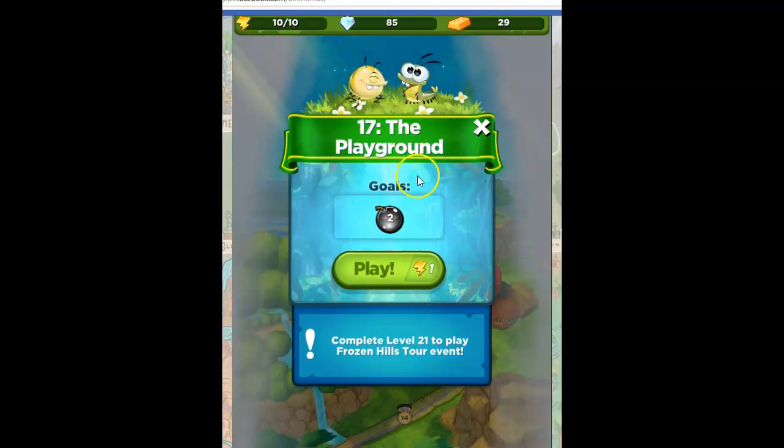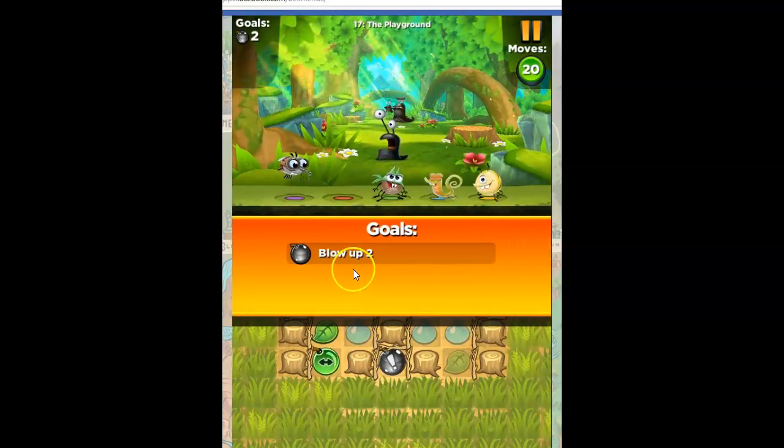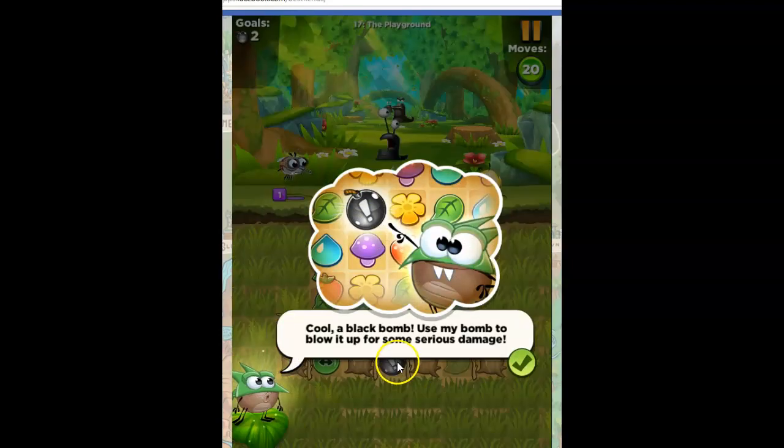It's called the Playground, and our goal is to blow up two bomb-looking things. So let's go ahead and find out what we are in for. We're going to use an energy to do that — we have to blow up two of these bombs.